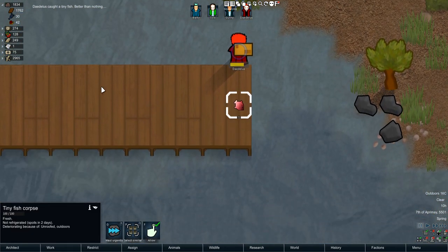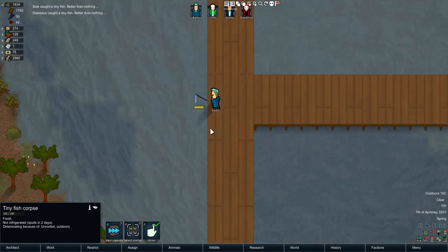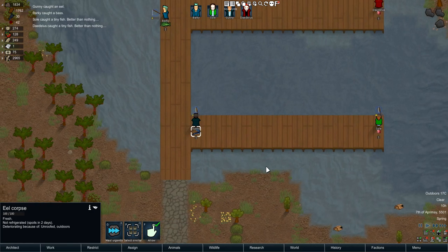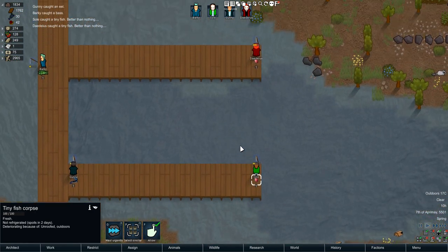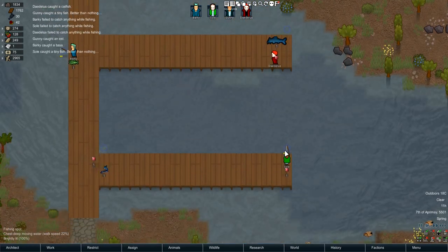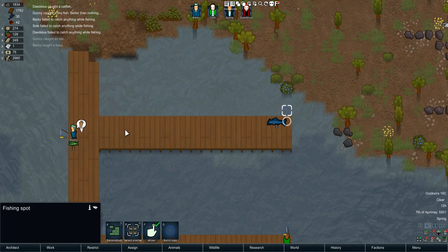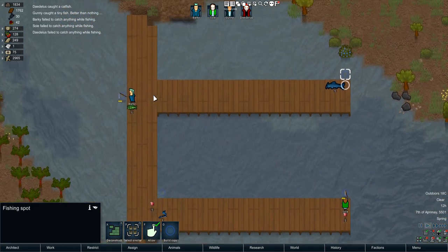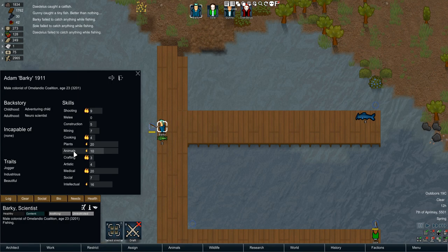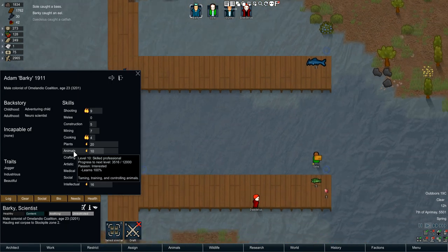A colonist caught a tiny fish — better than nothing! As you can see, we're bringing in some fish: some bass, some eel. Bass is really good, by the way. Some more tiny fish too. There is a limit to how much you can fish from a spot — it'll tell you it needs to regenerate and you can't fish from it for a while, but generally it's pretty decent.